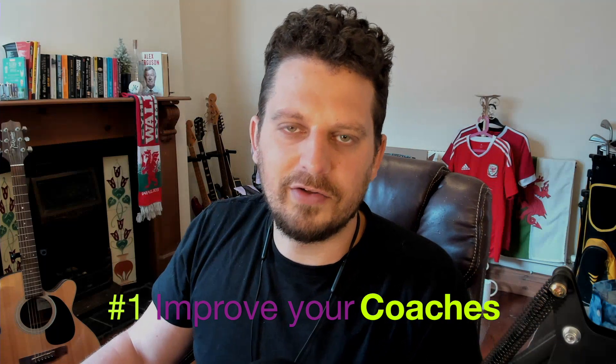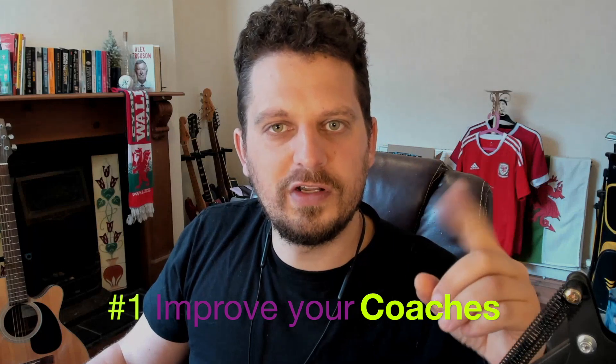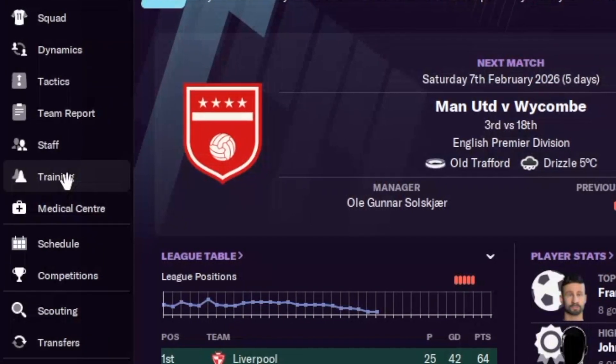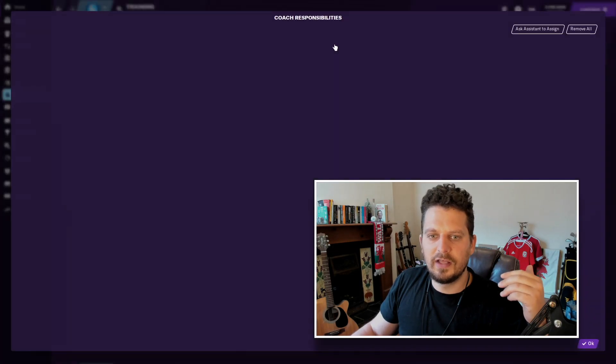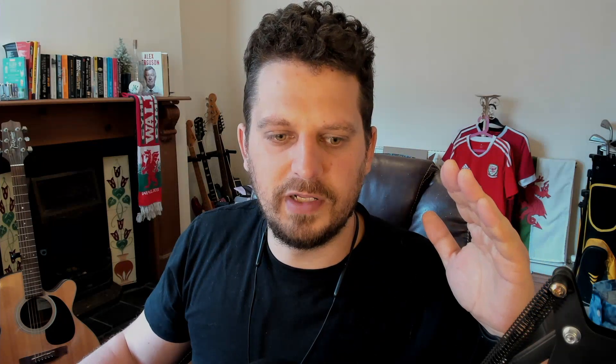Method number one is improve your coaching staff. I speak a lot on the channel and on my channel FM Wonder Kids about coaches and about making sure you have the correct coaches. So if you're on the main screen here and you go over to the left, then go from training up to the top right section - coaches. From here you go all the way over to the right to edit coach assignments, and this is the holy grail screen. Your aim is trying to get as many stars as you can on each discipline along the bottom row here.